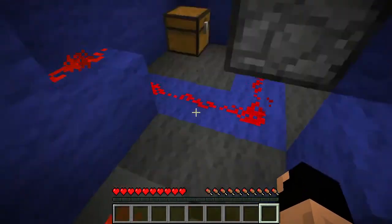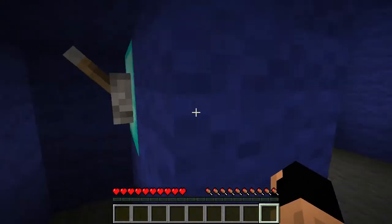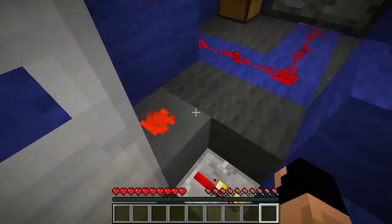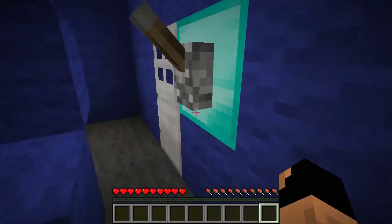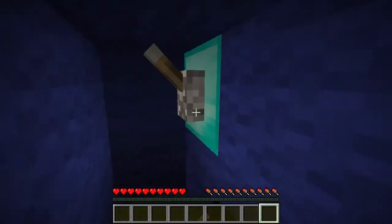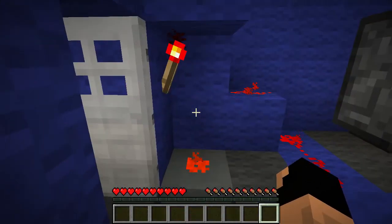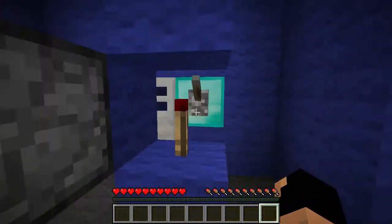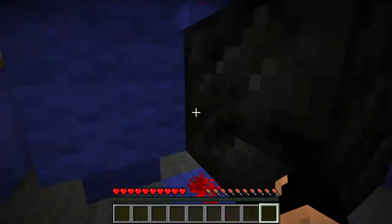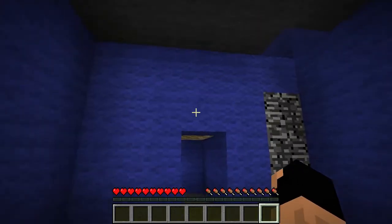Well that worked. Okay so the way the redstone worked — when I put power through this, it put power to here, which put power through here and deactivated this redstone torch. Then when I went and grabbed this lever it opened up that door. Then I put down this redstone, and when I came back and turned off this guy, it activated this redstone which keeps this door open — and it runs through here, sends a reverse signal here, turns this off.